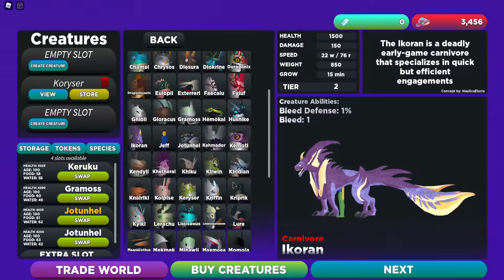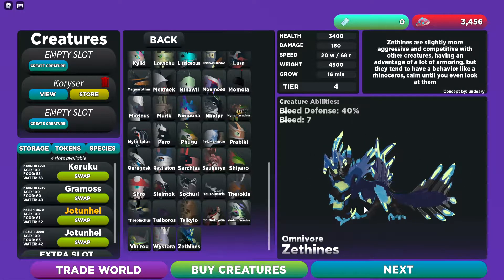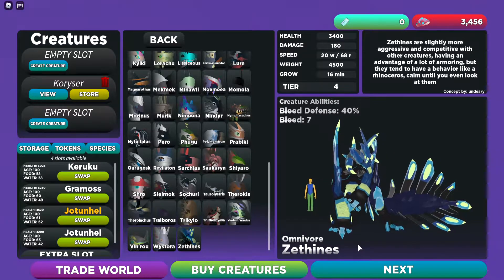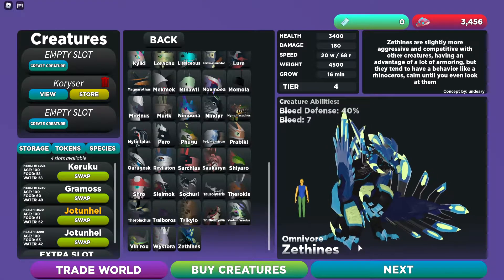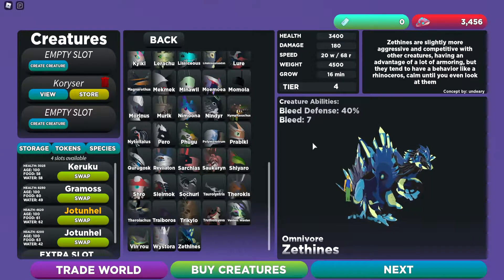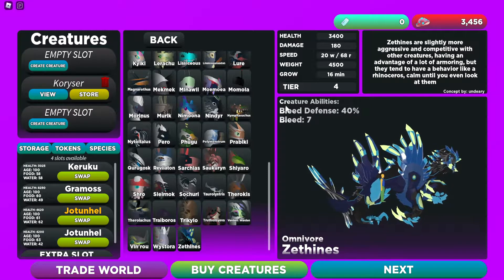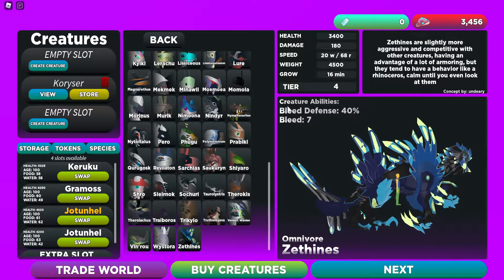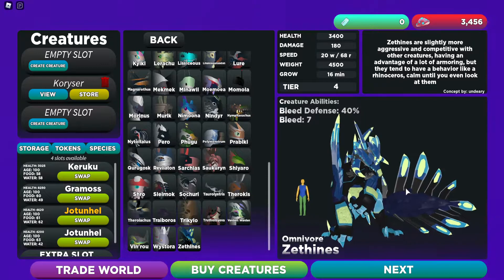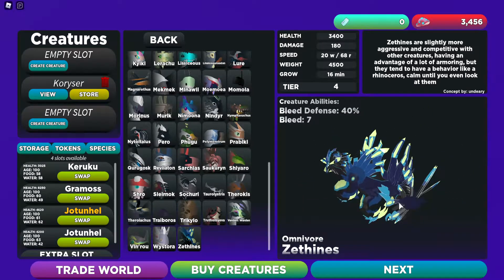We have the creature and we're going to go ahead and do a showcase on it. Let's find this bad boy — I can never find things when I need to. I'm not sure if that's how you say its name, but I'll at least show you the ability part. Creature abilities: it has bleed defense of 40, but this creature also does bleed — that's probably why for the secret mission you have to inflict bleed upon someone, because the creature itself does bleed.